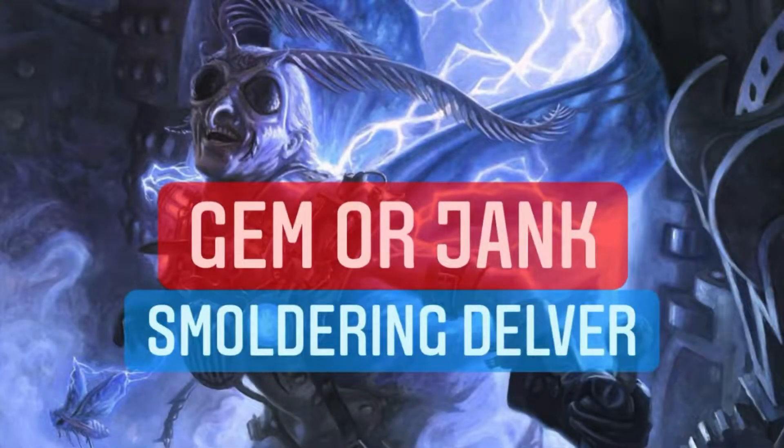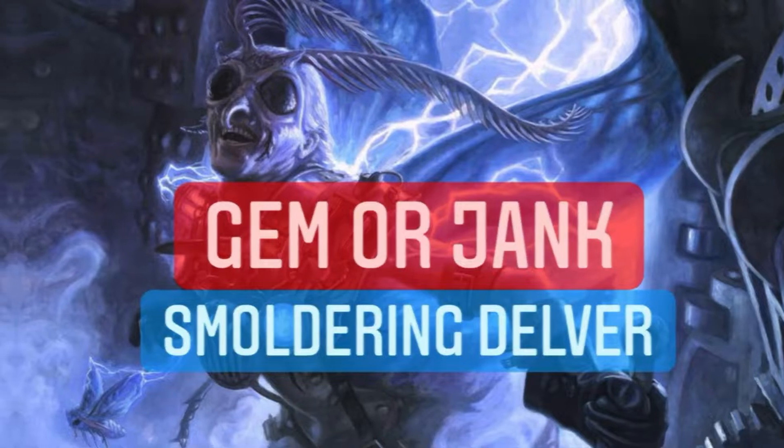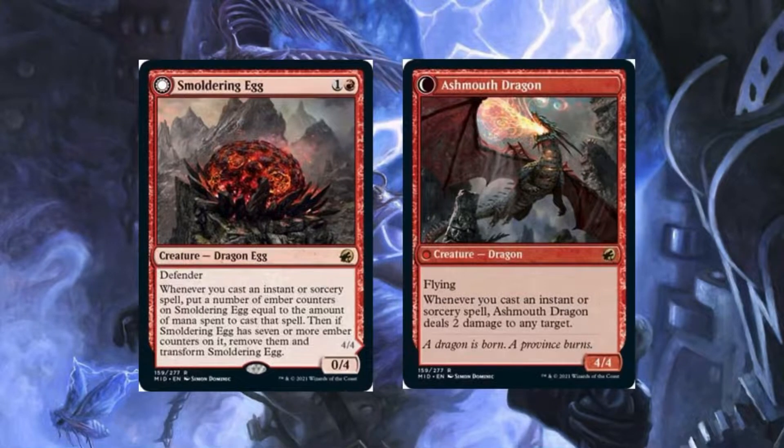What's going on guys, DNinja here, and I'm back with another Gemmer Jank. This week we got Smoldering Delver. I was just gonna do a text video but I thought I'd just record another one. Anyway, let's jump right into the deck. For the first piece of our combo we got Smoldering Egg — it's kind of like Thing in the Ice. You need to play instants and sorceries to put counters on it, and then it transforms.